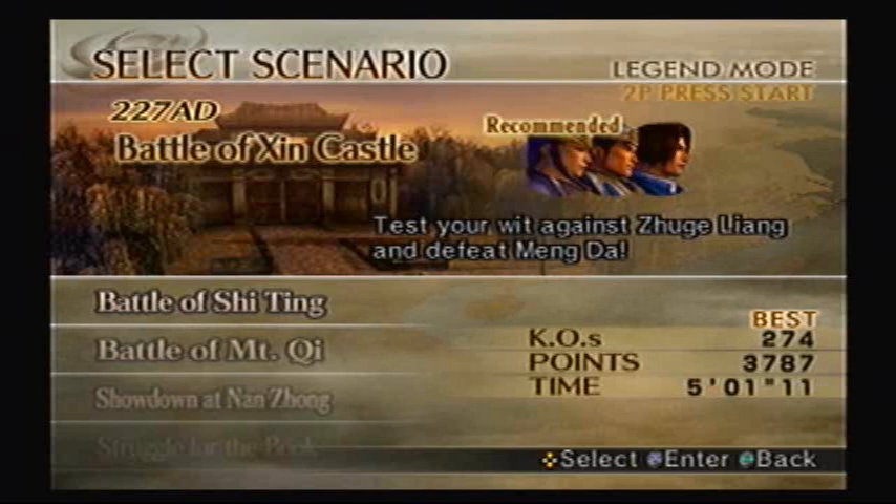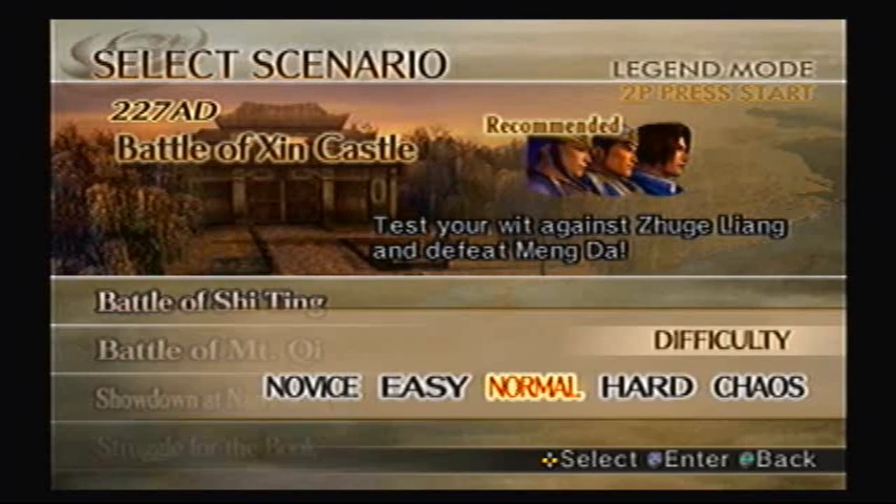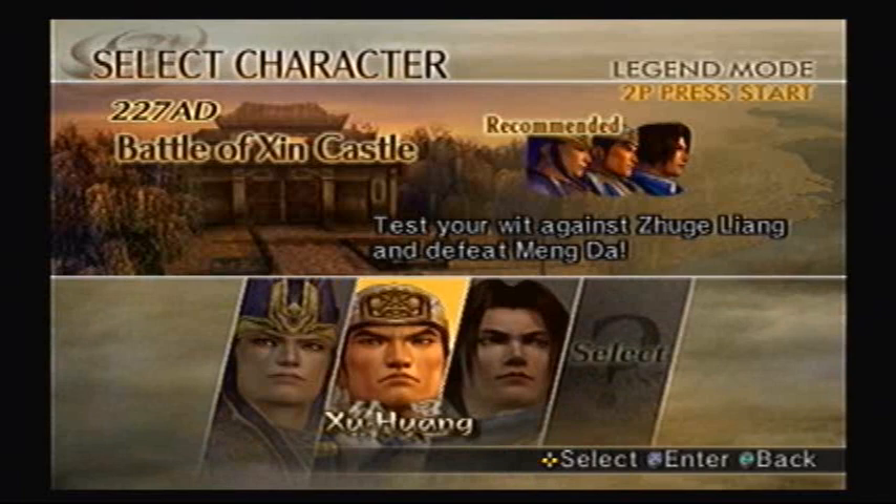Alright, it's time for the Battle of Sheen Castle. Test your wit against Juga Leong and defeat Mong Da. This is actually the 8th take of this particular video, because there's an item you can unlock here and there's a very strict condition — actually two conditions in one. So I'm actually gonna switch it to easy mode, because every time I tried I kept failing in any other difficulty, including normal.